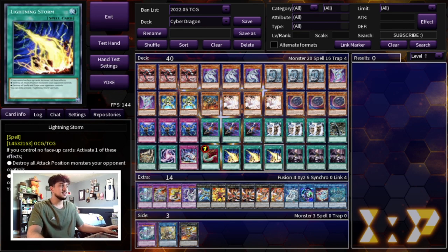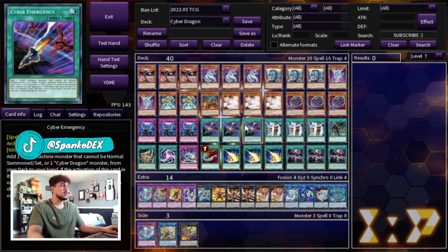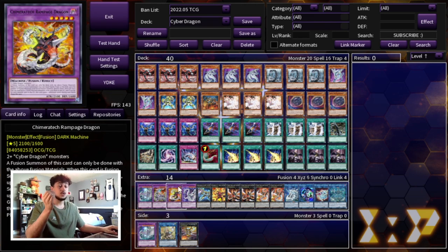That's 40 cards on the dot — no draw cards needed since the deck is very consistent as is, and Prosperity would prevent OTKing. Now for the extra deck: you might notice there are only 14 cards. When testing, that 15th card never mattered — I tried many options but never came into a situation where any of them were needed. I'll give some options later, but the 15th card is really up to personal preference. The important thing is playing these 14 core extra deck cards.